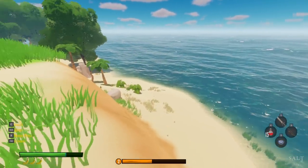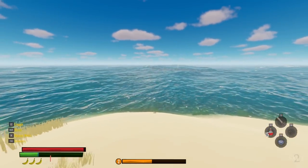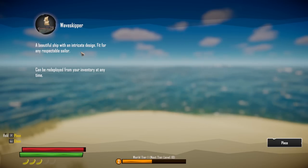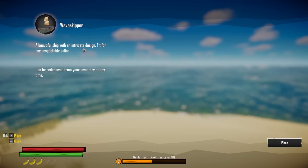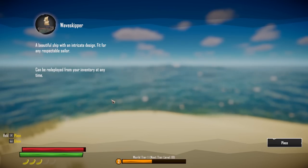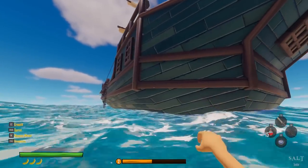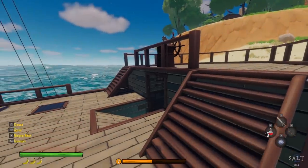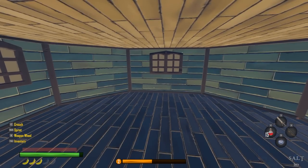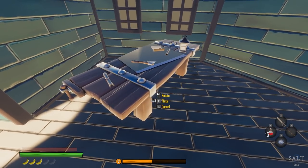Let's put down the ship. Going to inventory, ships — there's the wave skipper: 'a beautiful ship with an intricate design fit for any reasonable, respectable sailor.' We got a real ship! This is a hell of an upgrade from what we had before. Now I'm trying to figure out where to put these crafting stations — I kind of want them inside but I also want to sleep in there. I'll just start placing them and see what happens.